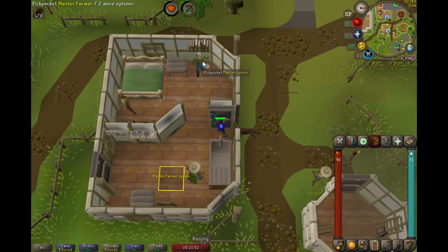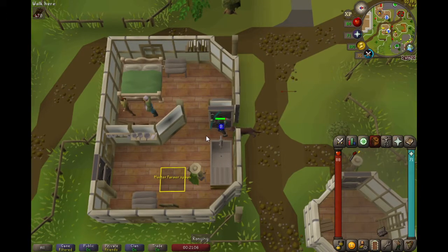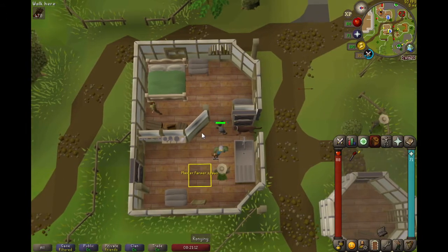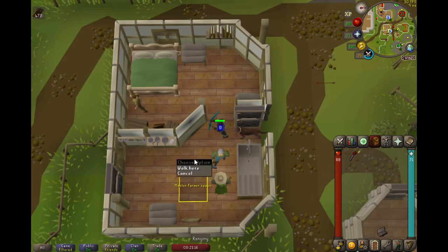Then you need to wait for the Master Farmer to get into the bottom portion of the house. As soon as he does, you want to step next to him — never underneath him — to restrict his movement at every step. This is RNG. You want to continue restricting his movement until you are standing on this tile just above the marked tile.